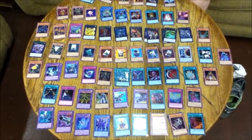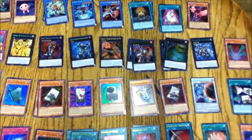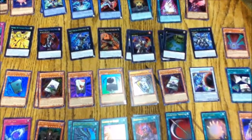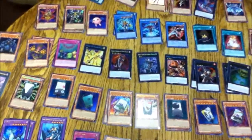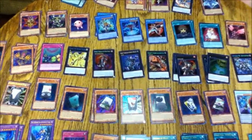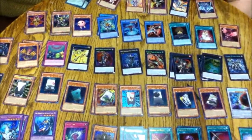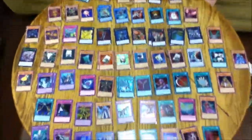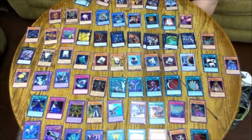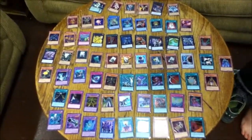This set reminds me of a Dragons of Legend-themed Hidden Arsenal — like when Hidden Arsenal introduced Ice Barriers and Gem-Knights, where all the boss monsters were secret rarity. My co-host admits he had little idea what I was talking about — just a veteran player reminiscing. I remember my first notable pull was a Trishula that I traded away not knowing its value.